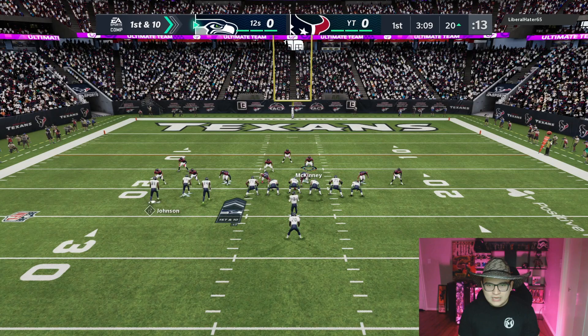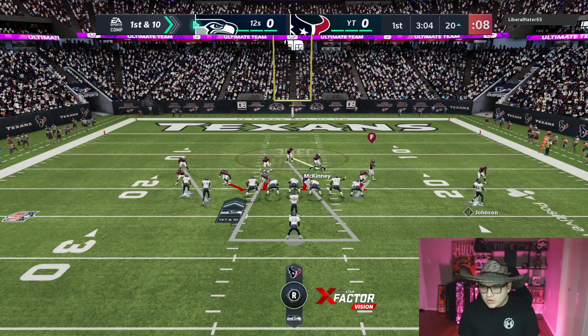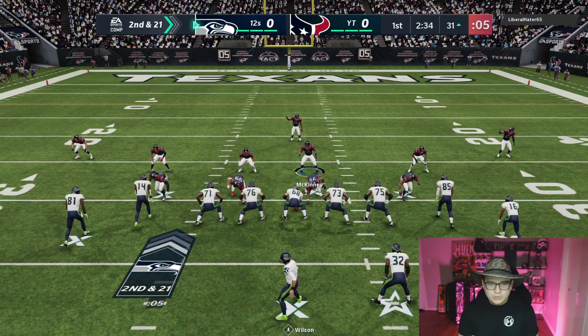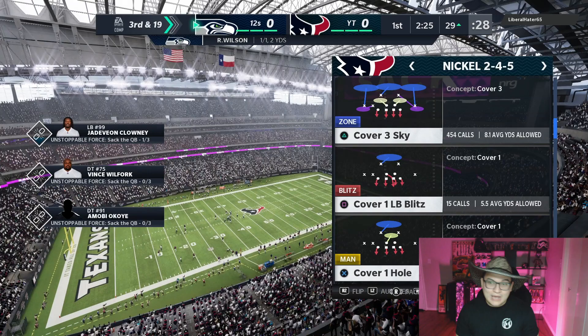First and 10 at the 20 yard line. He's been running it so far — putting Calvin Johnson in motion now. Oh yeah — Clowney with the sack! Come on man, you gotta get rid of the ball quicker. Second and 21. Looks like he might be passing the ball or it could be a screen. His team name is 12 so I'm assuming Edron James played for the Seahawks at some point. Justin Reed — okay, good tackle though. We could have had a pick on that one.